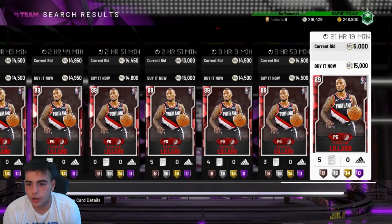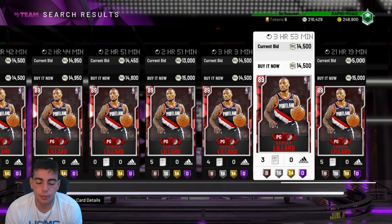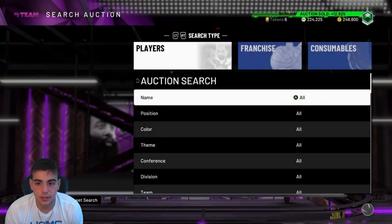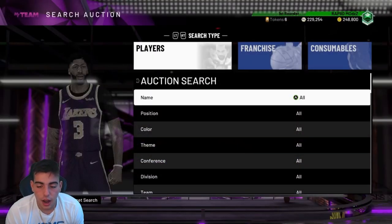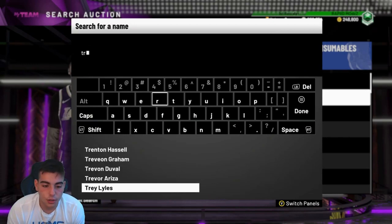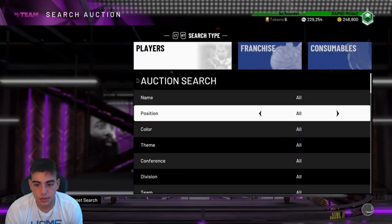We're going to scroll over here. Not a bad example — Lillard for 3 hours and 53 minutes. You want to see 3 hours and 59 minutes, guys. And as you can see, I just sniped the Lillard — I made about 1K on him. It's not really a huge snipe, but after the tax, making 1K is not that bad, especially if you do like 5 of them every 10 minutes. It adds up.